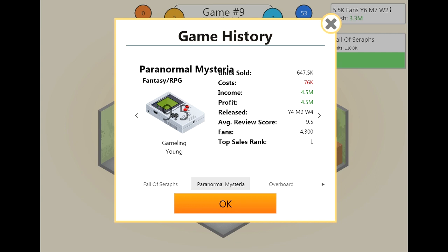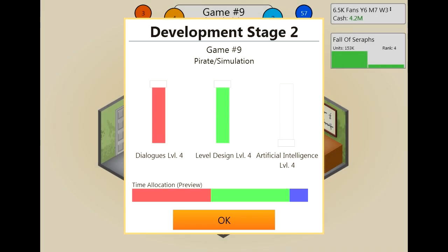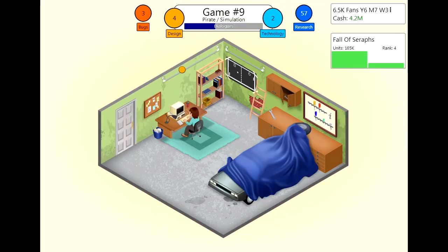The previous one was a 9.5, so we really lost out on some points and we didn't do the marketing. When I'm doing my commentating I forget just so much stuff — it's really annoying. We also have tons of research points, so we can do some more of that.